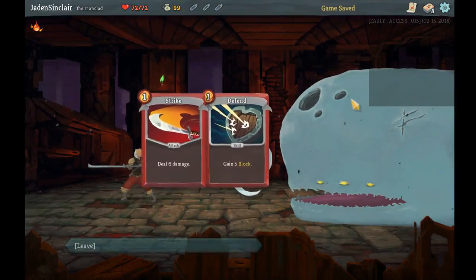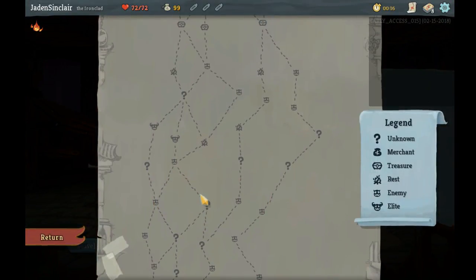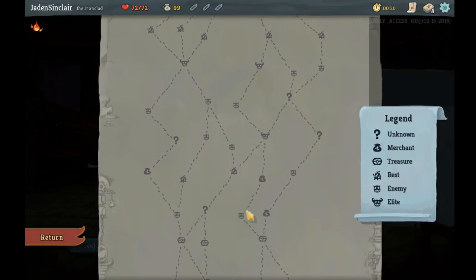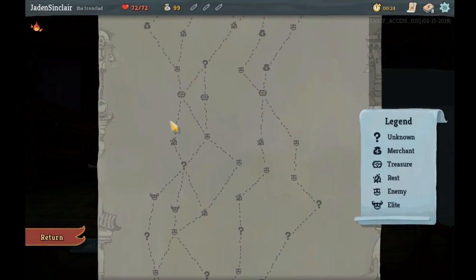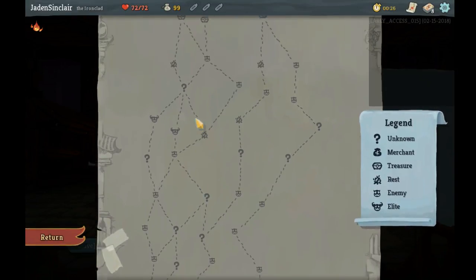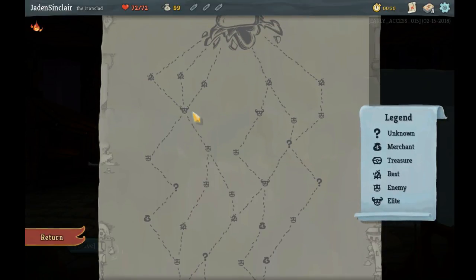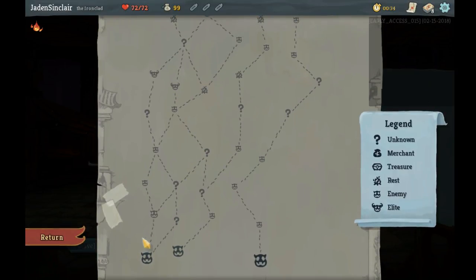Just keep those. Maybe I should have gotten rid of Bash, I don't know. All right, so it looks like we've got shops around most of the paths. This has like a double campfire and a thing there, though that avoids elites. I get an elite up there but I can't really build around a relic before that, so I guess I'll go this way and we'll see what happens.